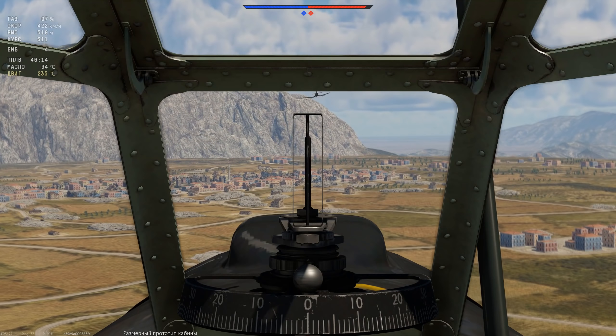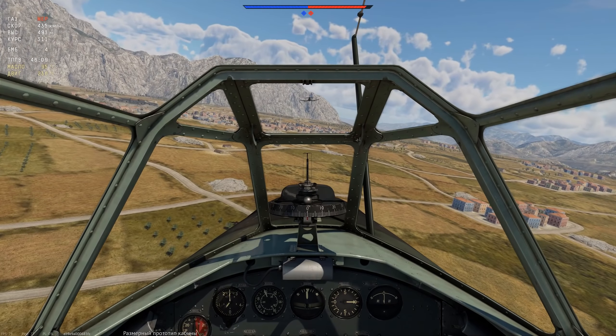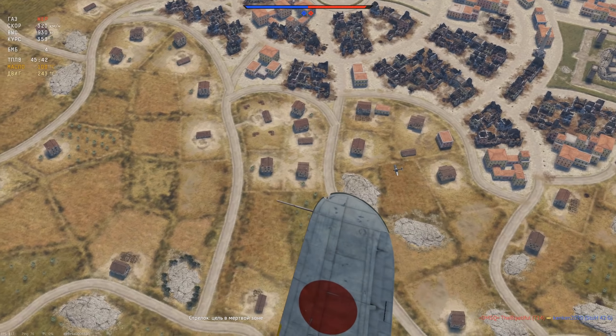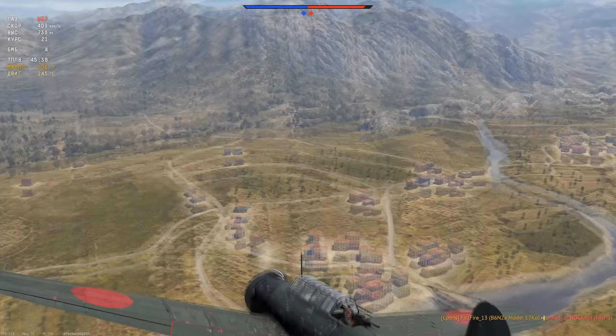По итогу, B6N2 стал одним из моих любимых штурмовиков. При правильной игре он приносит огромную пользу команде. Этот самолёт расположился сразу в двух сетапах, и в обоих чувствует себя комфортно. В воздухе мы фактически непобедимы и можем всегда увернуться от захода, а 6 бомб приносит много фрагов. В отличие от Ки-109, в B6N2 не так легко попасть, что делает его ещё опаснее. Поэтому тем, кто хорошо летает в СБ, рекомендую этот самолёт.